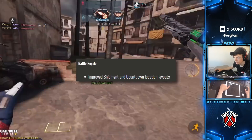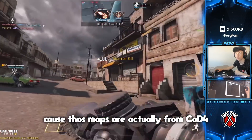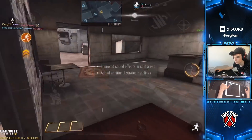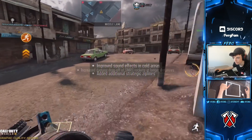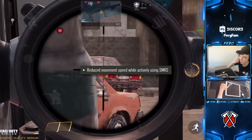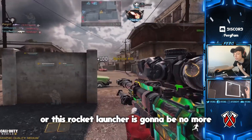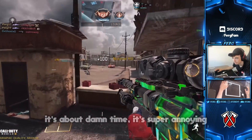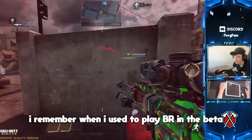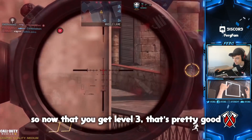For Battle Royale: improved Shipment and Countdown location layouts — I'm surprised they haven't added those to multiplayer since they're from Call of Duty 4. Improved sound effects, added additional strategic zip lines. Increased damage drop-offs of SMRS at longer ranges and reduced movement speed while actively using it — the SMRS is getting absolutely bodied. Improved helicopter collision mechanics. Airdrops will always contain level 3 body armor, which is great.